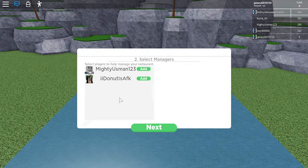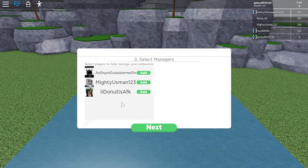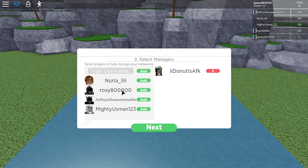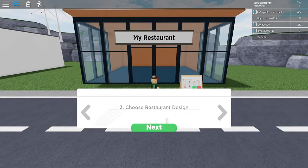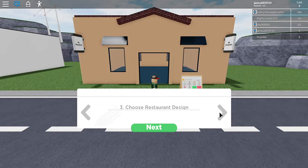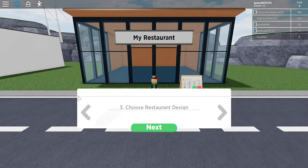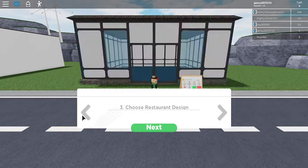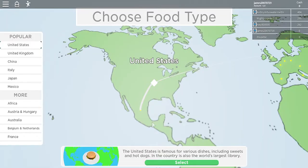Select players — I'm just gonna add one of my friends. Next. Choose restaurant design. Nope, nope, nope, nope. Next. Yep, perfect. And let me find a popular one.